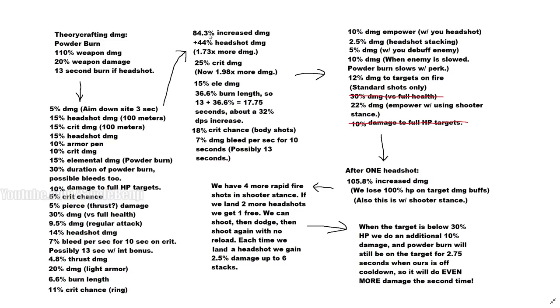Combined, that means you do 1.98x more damage on your headshot, plus 50% elemental damage. Burn length increases by 36.6%, making 13 seconds become 17.75 seconds. You also have an 18% crit chance on body shots, which is really high — fire staff beats it at around 25%, so you could potentially offhand fire staff for more crit. And then there's the bleed damage on top of that.